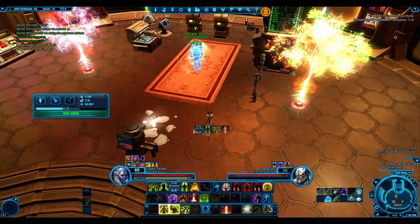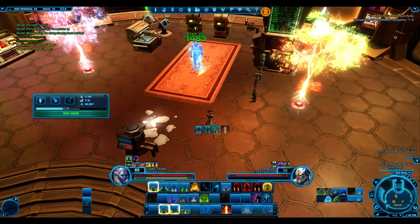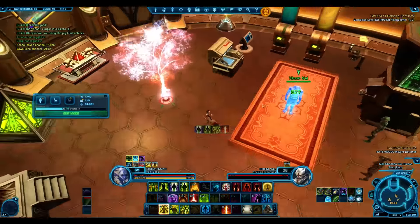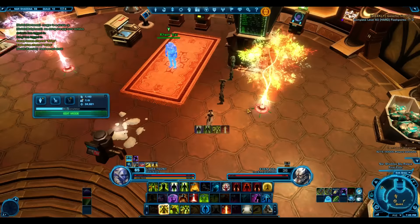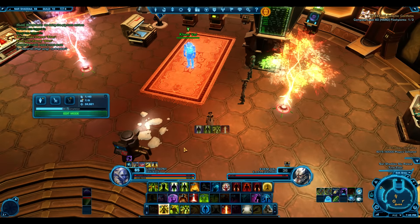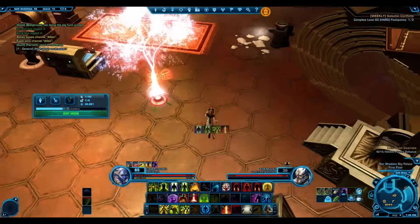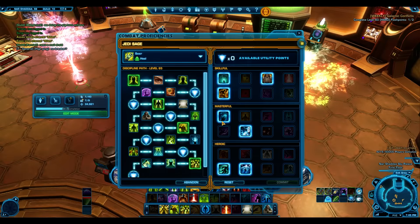With our set bonus we get an auto-crit from Deliverance, then a free instant-cast Benevolence. It's hard to demonstrate without targets taking damage, but for single target the priority is either Deliverance with auto-crit and shortened cast time, or Healing Trance if it's available - Healing Trance is your top priority.